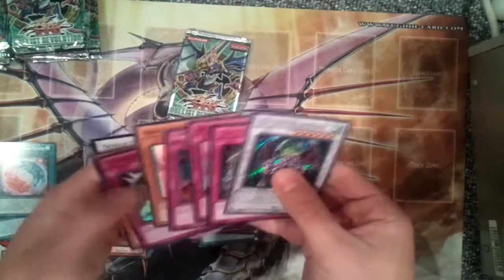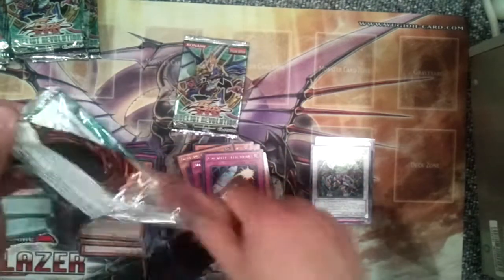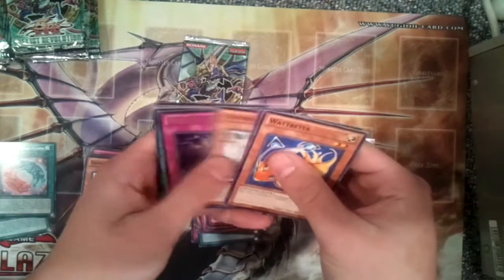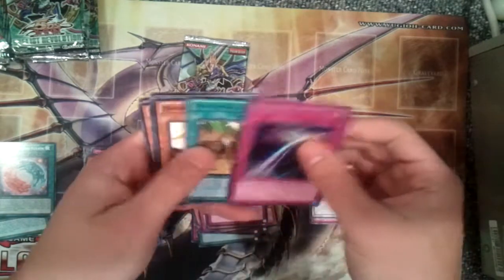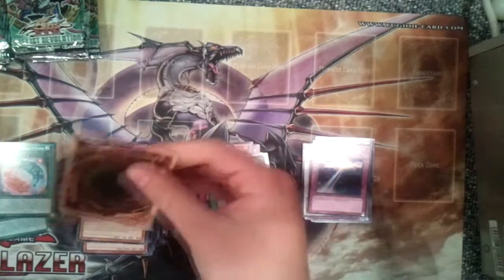Oh, I see a secret — Psychic Nightmare. Wow, that's a lot of holos, and Parallel Selection. So we got two ultimates, two ultras, there's a secret — that's not bad, and we got two packs left. That's a really good secret actually. Oh, another one — Miracle's Wake. Amazonis Village — that's not a very good secret, but I can put it in my collection and it looks cool.